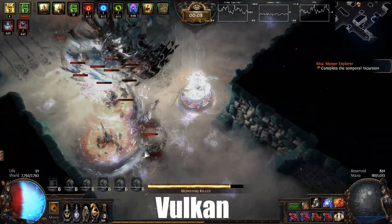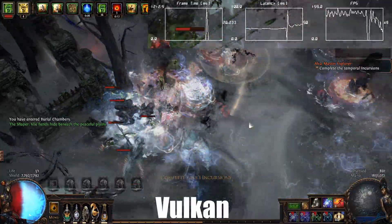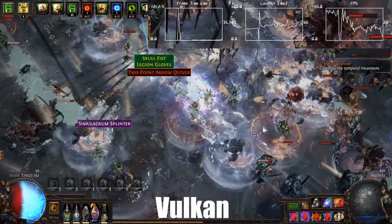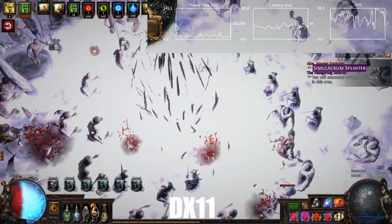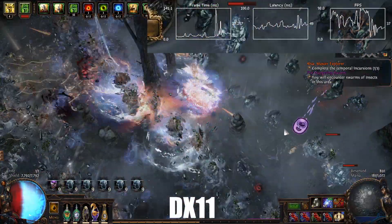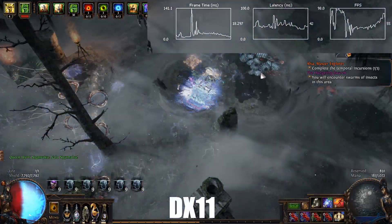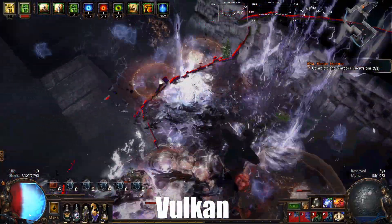The difference is night and day in terms of FPS drops. When you enter the map you can see a difference while it's loading, and when you click on the monolith it's night and day. On DirectX 11, I'd usually clear everything around the monolith before clicking it because there are so many mobs — I wasn't sure if the lag would let something one-shot me. But on Vulkan I don't care; I just click the monolith because there are no FPS drops at all.